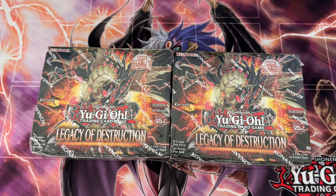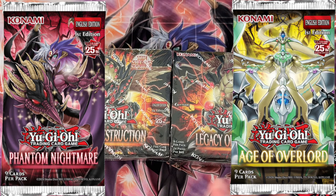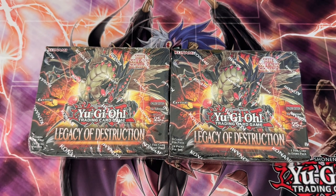Honestly, I feel like this set is about average. Phantom Nightmare — we were spoiled with Phantom Nightmare, and definitely Age of Overlord. But this set right now isn't doing too well because a lot of the higher rarity stuff is the Little Yugi stuff, and the archetype isn't seeing much play because it's not that competitive. People complain about prices and rarity spreads, but high rarity good cards are actually kind of healthy for a product.